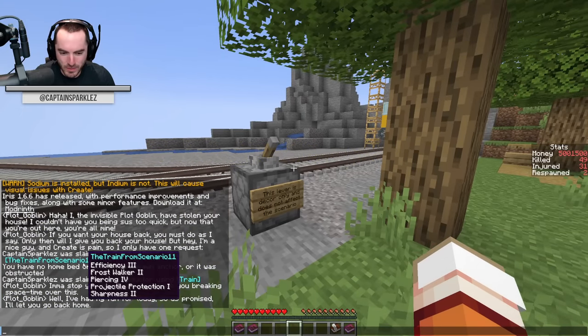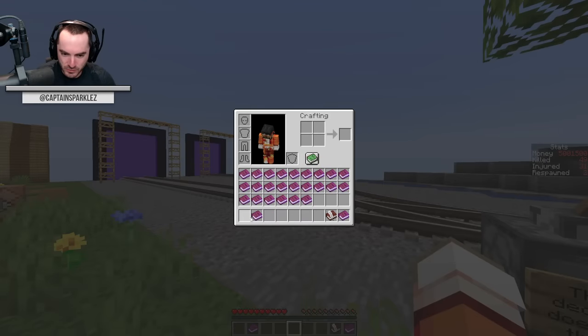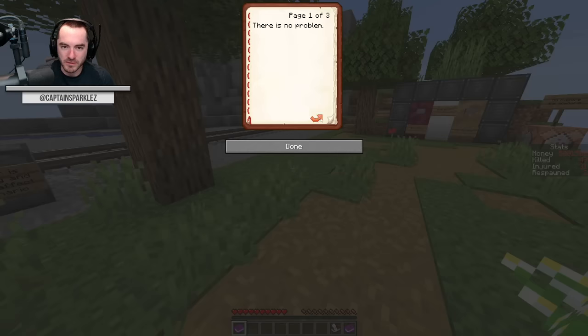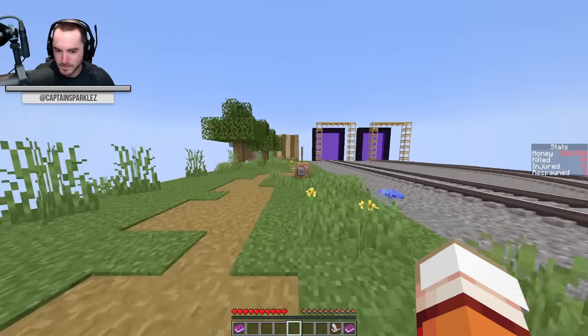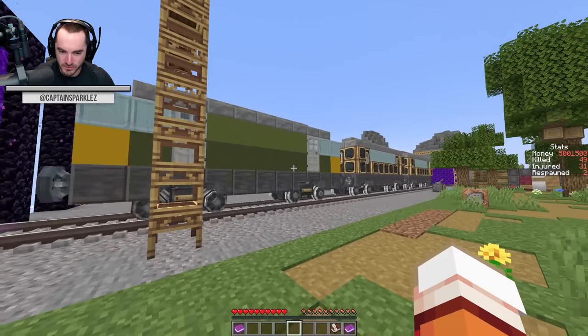"Oh, I'm going to stop you here — no way in heck you're breaking the space-time over this. Well, I had my fun for today, so as promised, I'll let you back home." Scenario twenty-four: there is one more scenario. In the end, that was actually the right choice. There is no problem — whether or not you divert the track, no one dies or is inconvenienced. You are free. I'm going to do nothing and go home. This is an incredible development, and we've truly enjoyed the whole scenario.